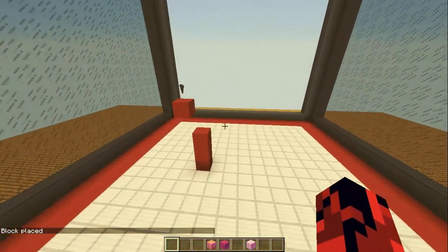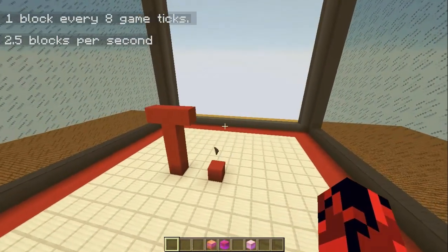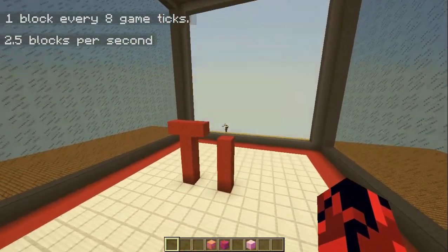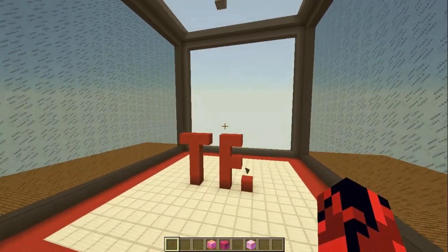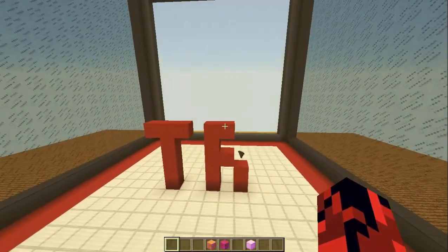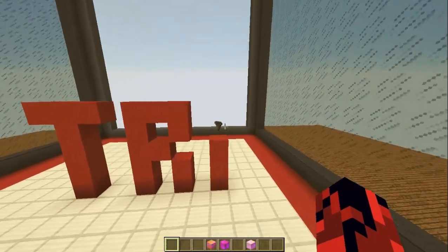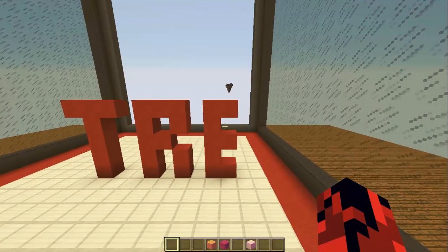The 3D printing speed should be 5 blocks every 2 seconds, but the speed depends on the speed of your computer. Right now I don't have a very good computer so it is going a bit slow.